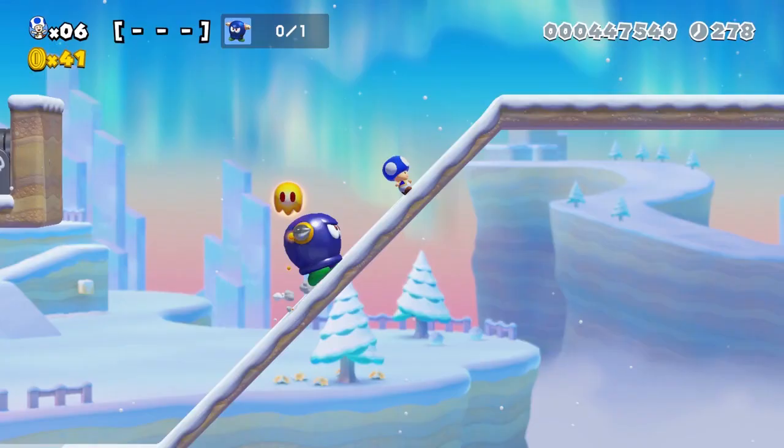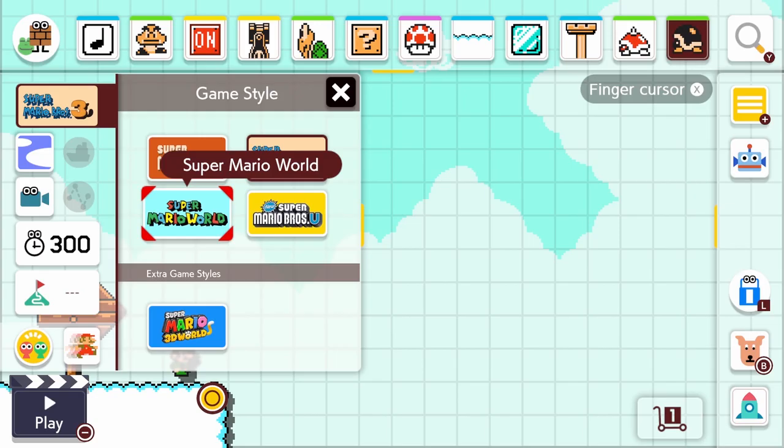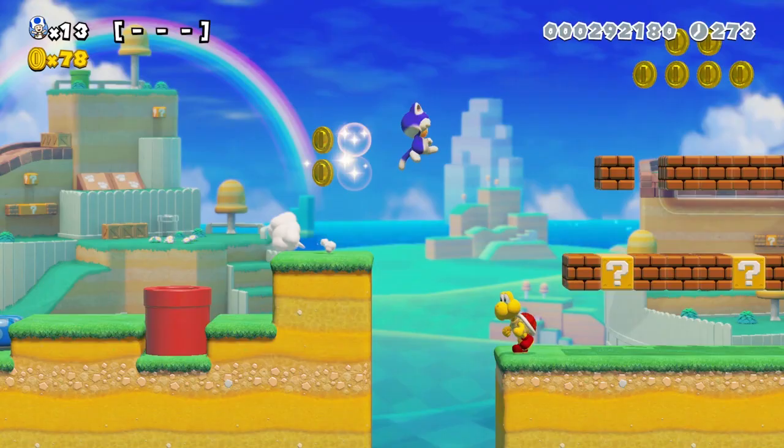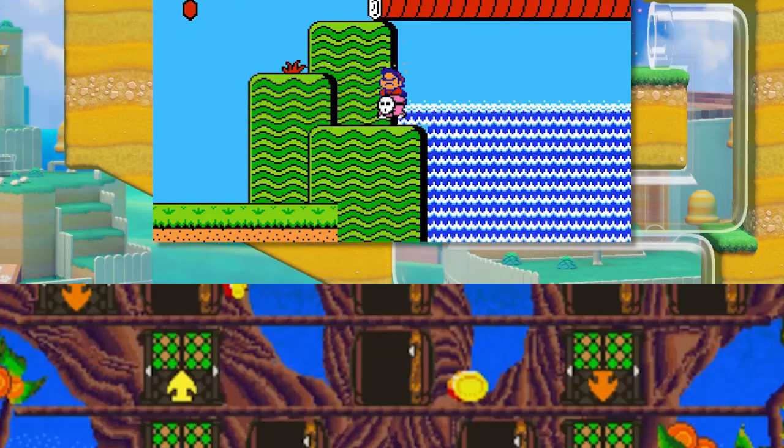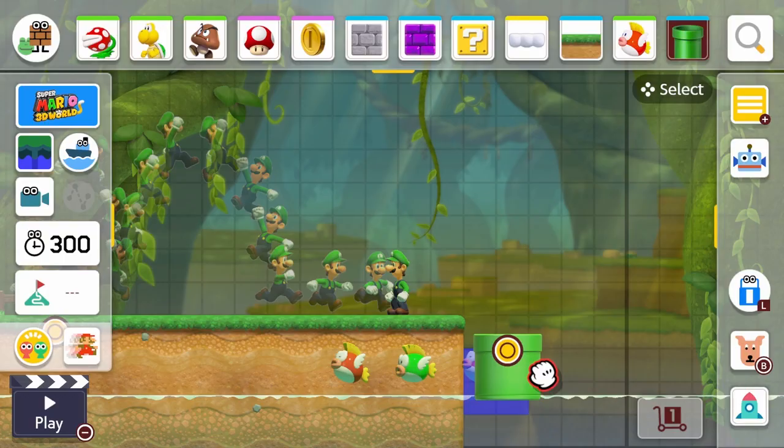But by Nintendo putting in a Mario game different than the traditional four, and with additional space clearly in that sub-menu, we are totally getting extra styles with unique mechanics sometime down the line. Maybe Super Mario Bros 2 will finally be under the spotlight again. Maybe even Hotel Mario — the sky's the limit.